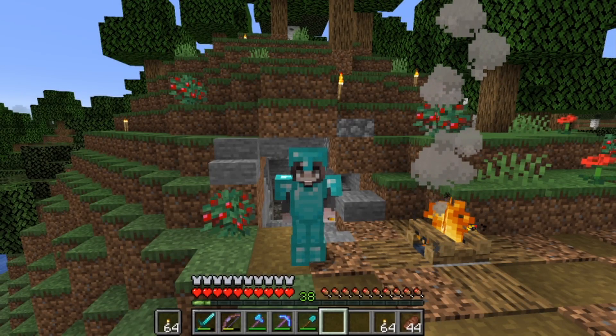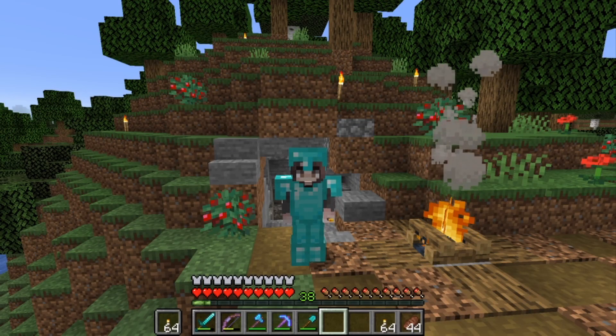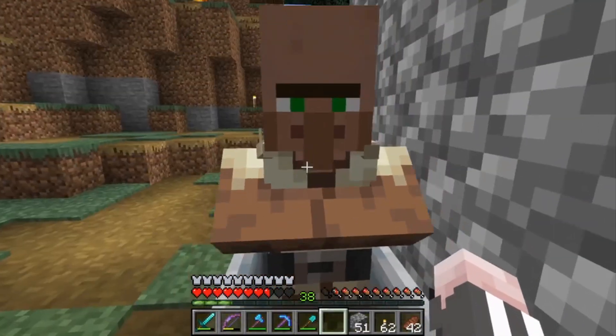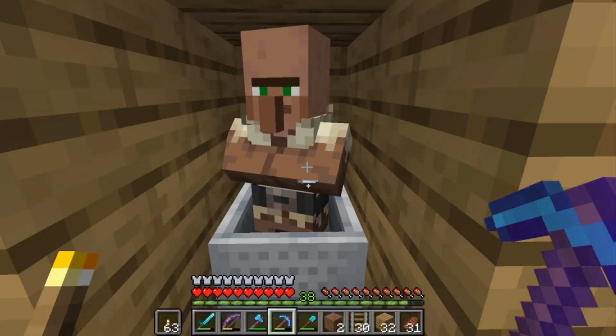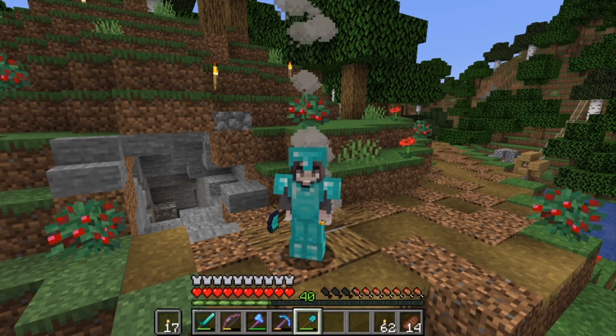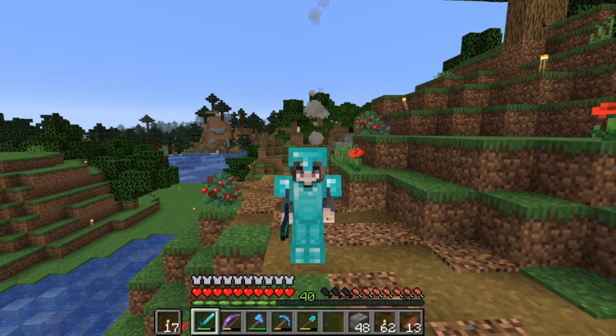I'm back and was able to collect three and a bit stacks of rails, which isn't much, but we better get started transporting the villagers. We're back at the village and now it's time for the very long process of transferring the two villagers. Two and a half hours later, both villagers are in. Now that we have the two villagers in place, I'm going to go get some sand so we can make some glass. Now I have everything I need — let's get building this farm.